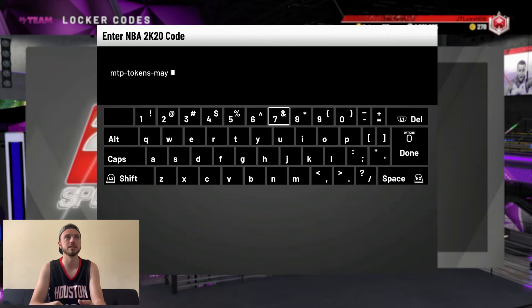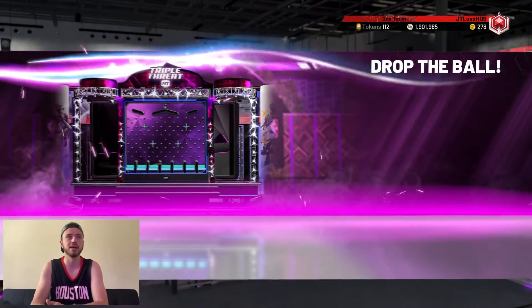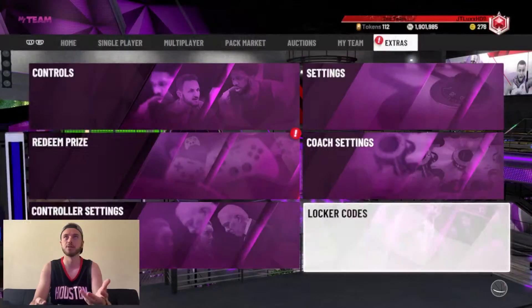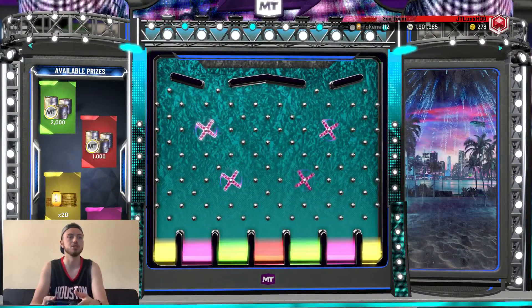Now I'm going to show you guys the next locker code. It's 'mtp-tokens-may' and I believe it just gets you a bunch of tokens. We're going to submit it and see what we get — you guys can pause it if you want to type it in. I'm hoping it has some good token values like 50 tokens or 20 tokens.